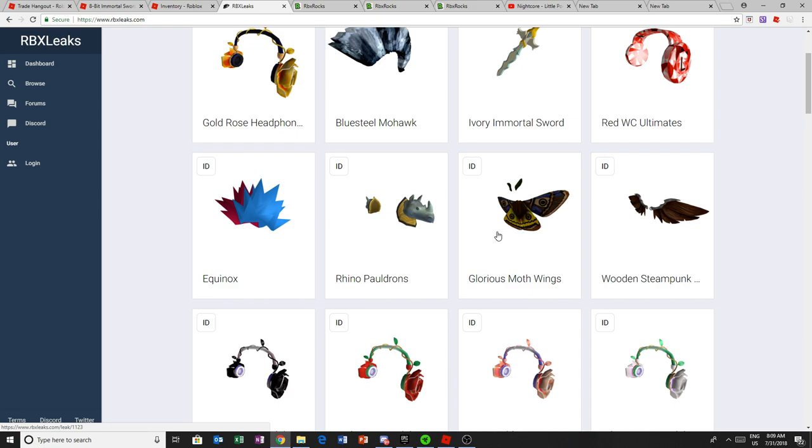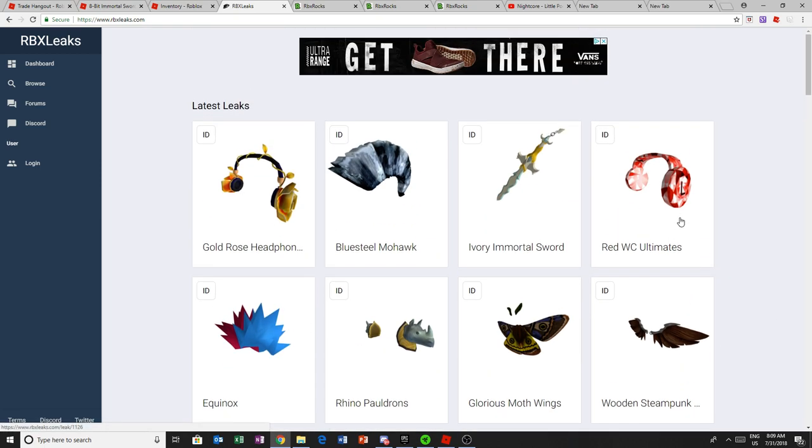The Wooden Steampunk Wings probably 1000, not timed. Same with the Glorious Moth Wings. Rhino Pauldrons probably like 2000, not timed. Equinox — this would probably be a limited, like 500 Robux, so if you have enough, pick it up.